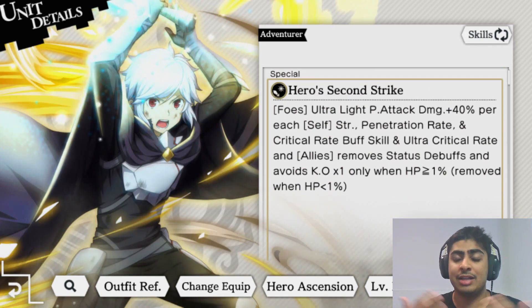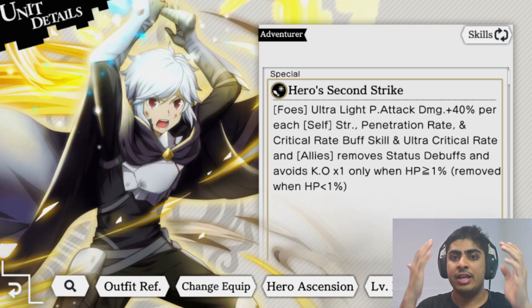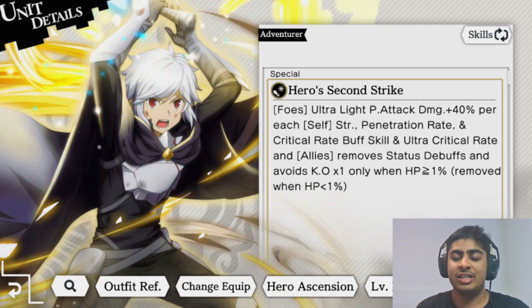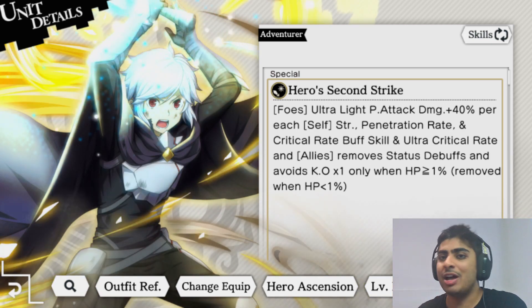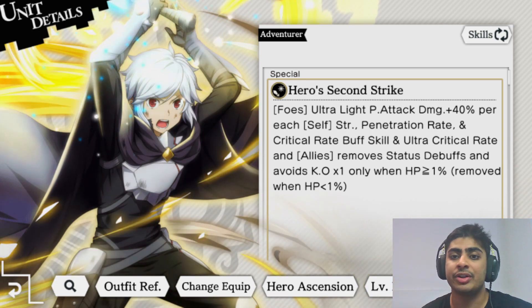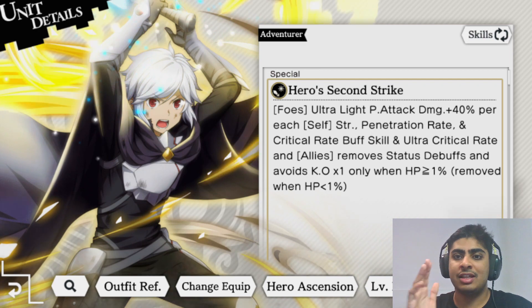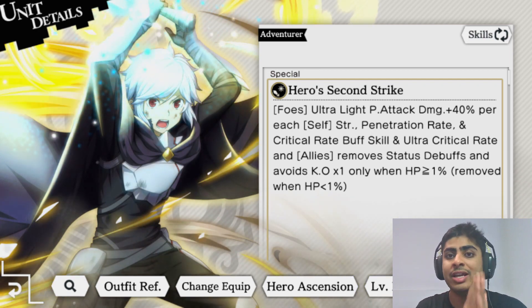You can tell Bell is an AOE attacker because of the bracket 'foes.' If it said 'foe' it would only attack one single unit - 'foe' means single target, 'foes' means AOE. Bell does a fantastic job as a single target unit too, but let's take a look at his skill. Ultra light physical attack - 'ultra' is a damage modifier.